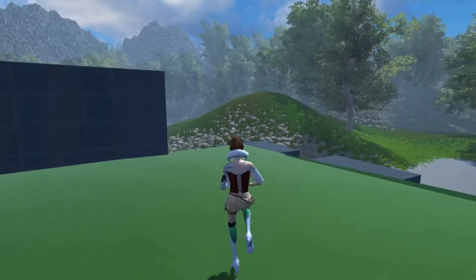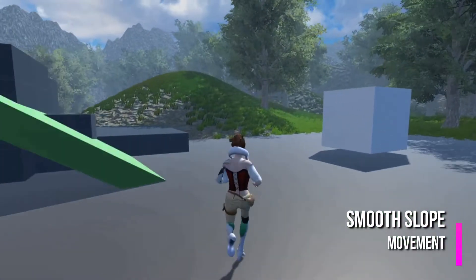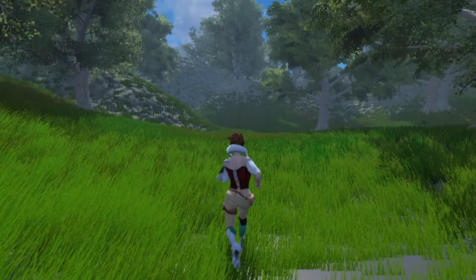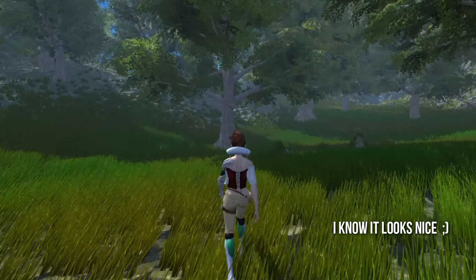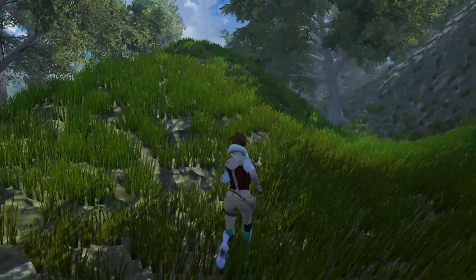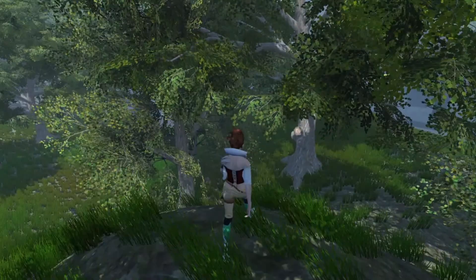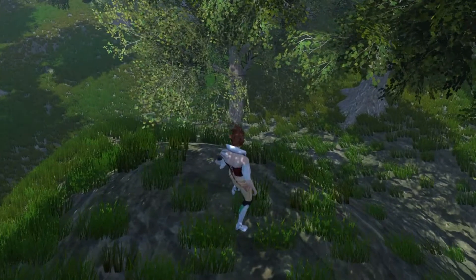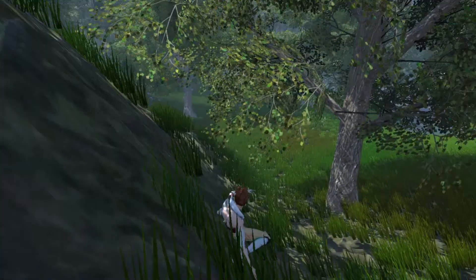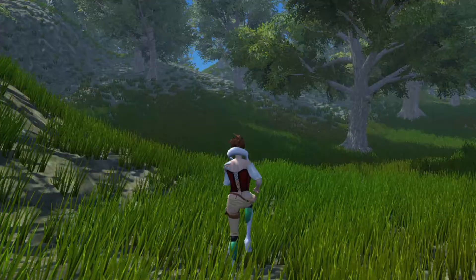The character controller also allows the player to move on slopes that are at a lower slant height than 45 degrees. The player can walk easily on slopes less than 45 degrees, but if the slope is too steep — greater than 45 degrees — the player performs a sliding state. The sliding animations are not that great, but that will be fixed in further updates.